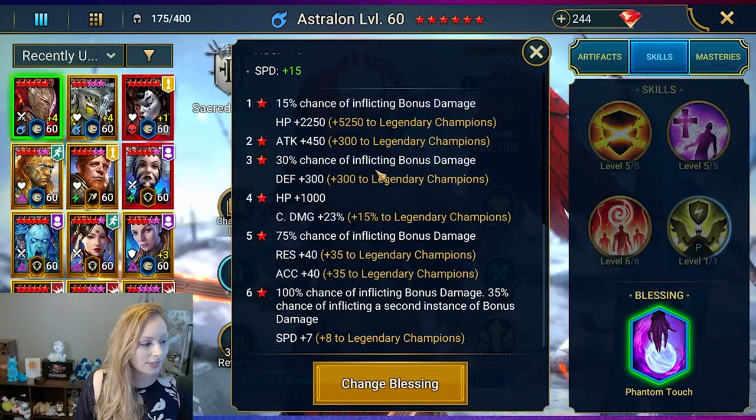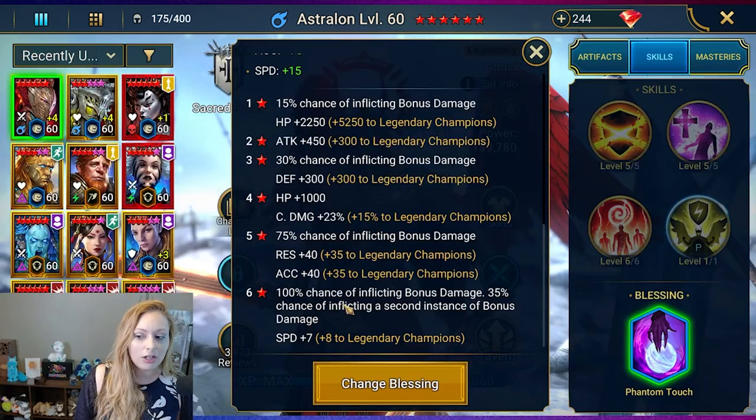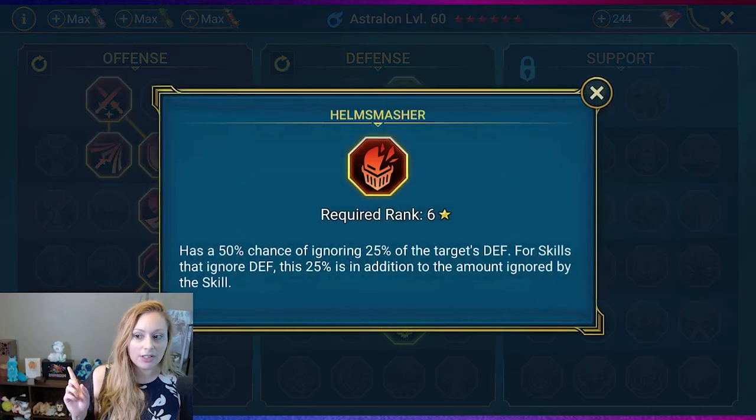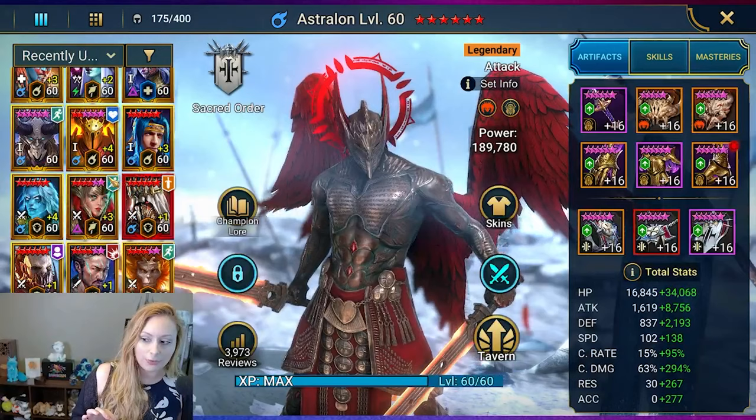He's fully booked as he should be. For his blessing, we went with a six star Phantom Touch, which gives additional speed on top of Icarus accuracy, resistance, crit damage, defense, HP, attack, and also 100% chance of afflicting bonus damage. For his masteries, we are down the offense and defense trees — methodical, killstreak, and the T6 is going to be Pump Smasher.